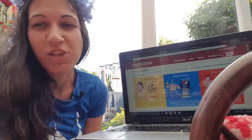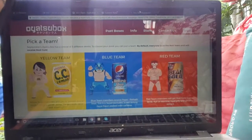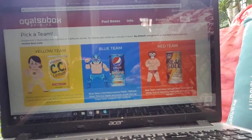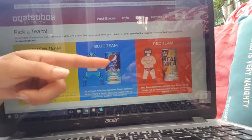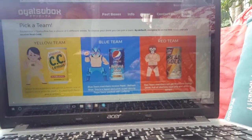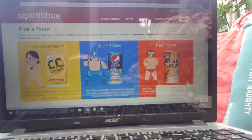I'm gonna put a picture of this up so you can see everybody automatically starts on team red. With team red you're gonna get Real Gold, and that's an energy drink full of vitamins. It's got jelly in it as well which is quite cool.